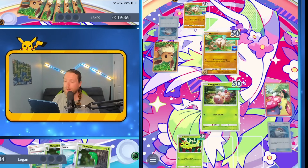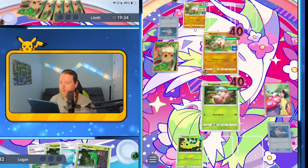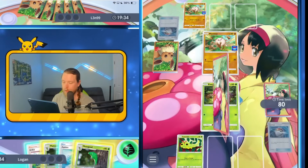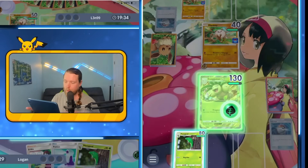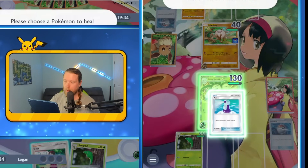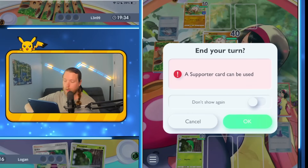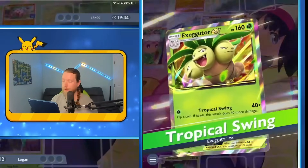Well they're setting up very nicely — probably running the fossil variation if I had to guess. Fantastic top deck. I am just going to go ahead and use this — yeah, why not. Makes the Red Cards less good if they happen to be running them. Doesn't matter what I flip here — very nice top deck.